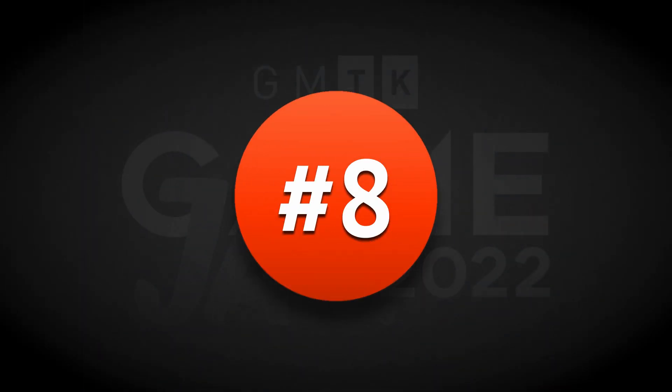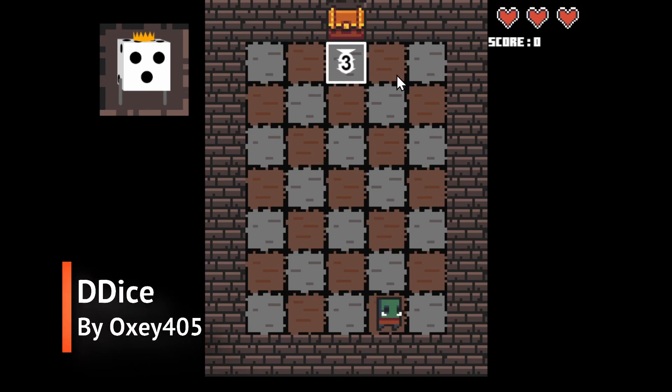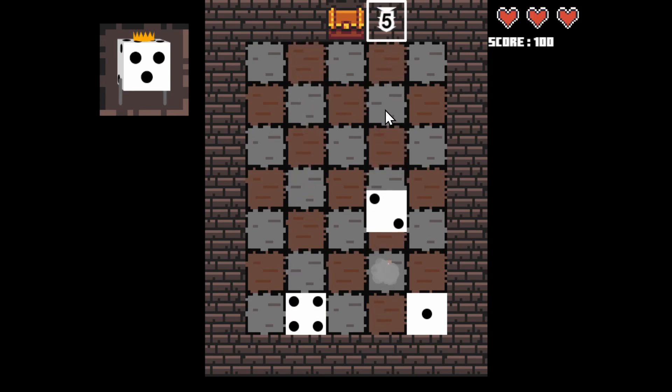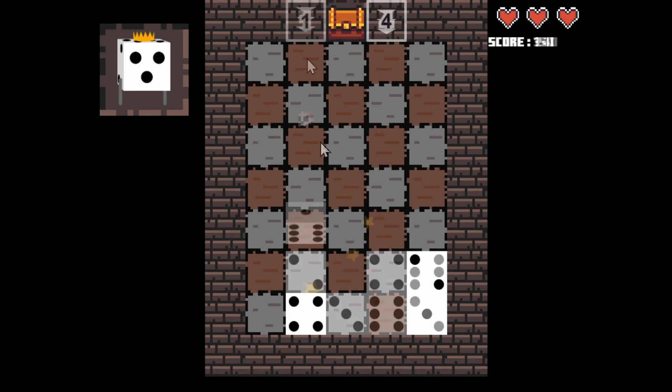Then in 8th place was D Dice by Oxy405. This game is a lane defense game where you swipe to throw dice down the lane to kill enemies. But when the dice reaches the end it stops, creating a higher point for the enemy to spawn. So you need to try to match the sides of the dice to get them to go away, because otherwise the enemies will keep spawning closer and closer to the top.